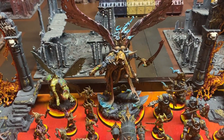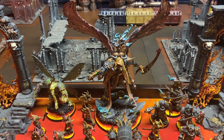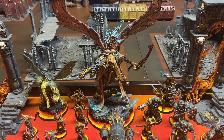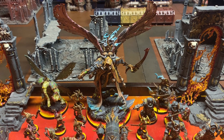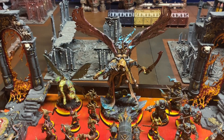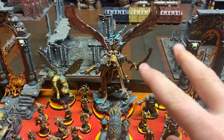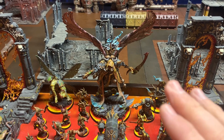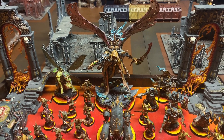He also takes Mortarion's Anvil — the Warlord trait where he ignores Overwatch, 'set to defend,' and no re-rolling wounds or hits, which is pretty good. For psychic powers I ended up taking Miasma of course, Curse of the Leper, and then the one to increase his aura. I came across a situation once where somebody brought Eradicators in within 12 inches to shoot at him, and I mistakenly thought the aura was long enough but it wasn't. So my idea is to use that power to help protect myself a little bit.